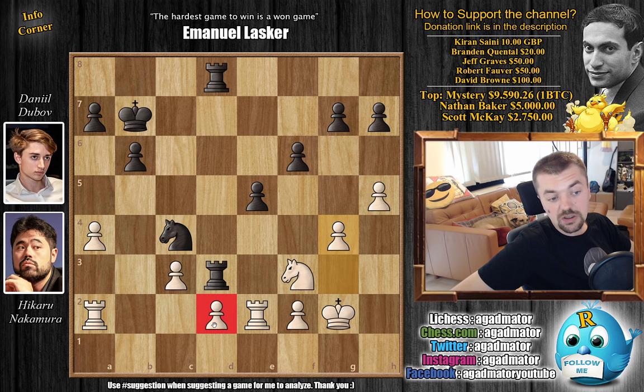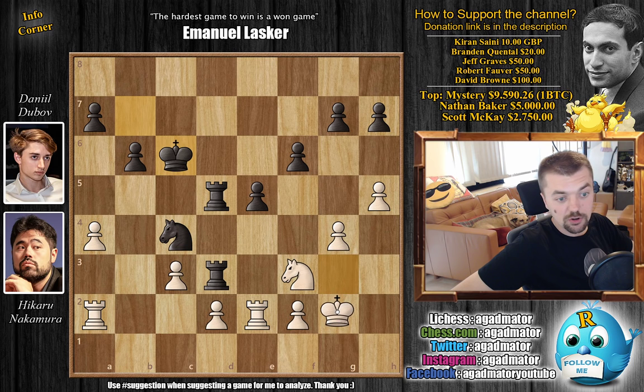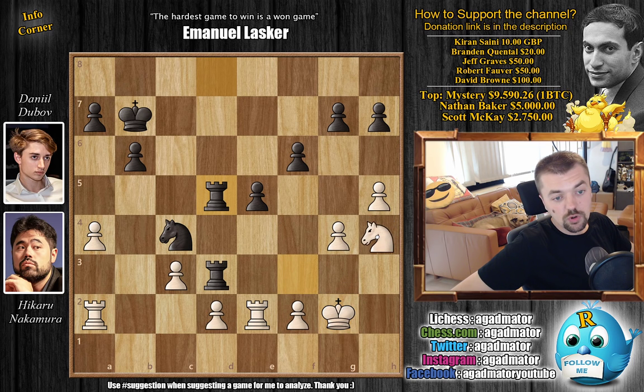Just G4 — the D2 pawn is nicely defended. We have Rook 8 to D5, just grabbing more space and increasing the activity of the Rooks. Here Nakamura has to decide whether he just wants to repeat moves, as he doesn't really have any active plans. Black is of course better — much more active king, much more active pieces — but it's unclear where he will create his breakthrough. So instead of going for passivity, Nakamura goes Knight to H4, wanting to go Knight F5 and put some pressure on the pawns, maybe creating a passed pawn of his own on the kingside.